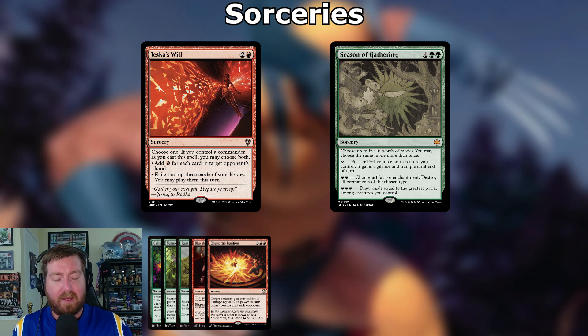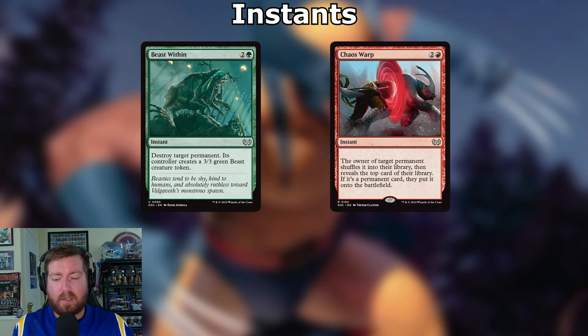Season of Gathering: four into two green — choose up to five modes. For one mode: put a +1/+1 counter on a creature, it gains vigilance and trample. For two modes: choose an artifact or enchantment type and destroy all permanents of that type. For three modes: draw cards equal to the greatest power among creatures you control. Love that card.